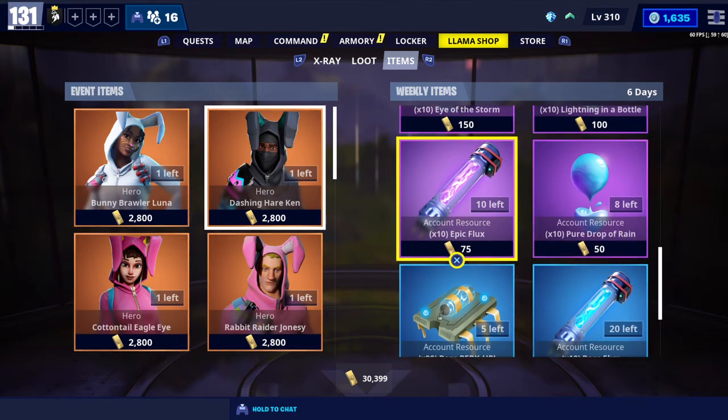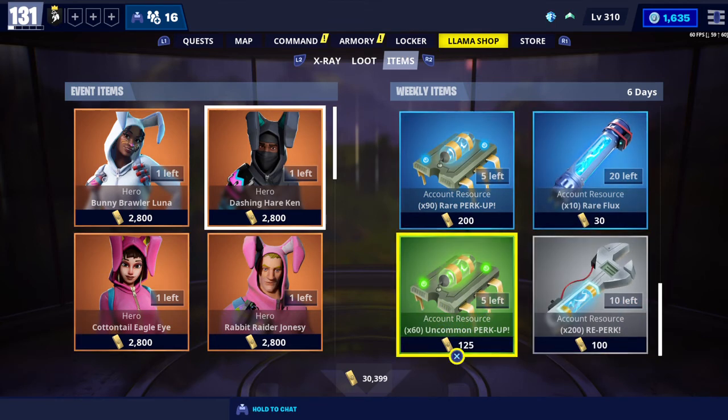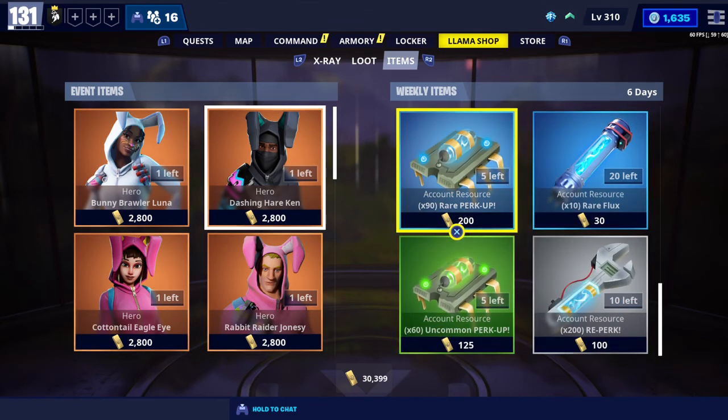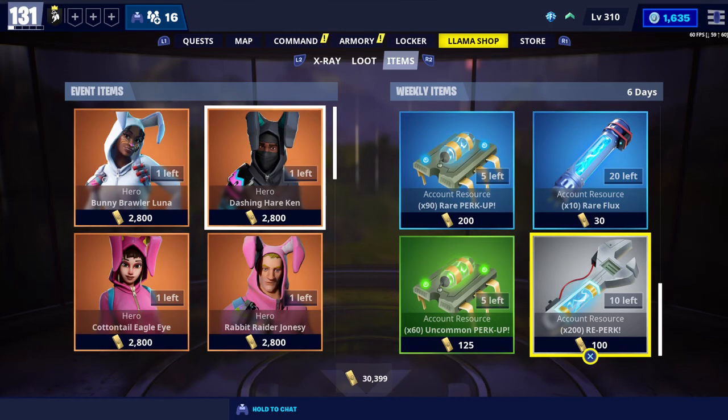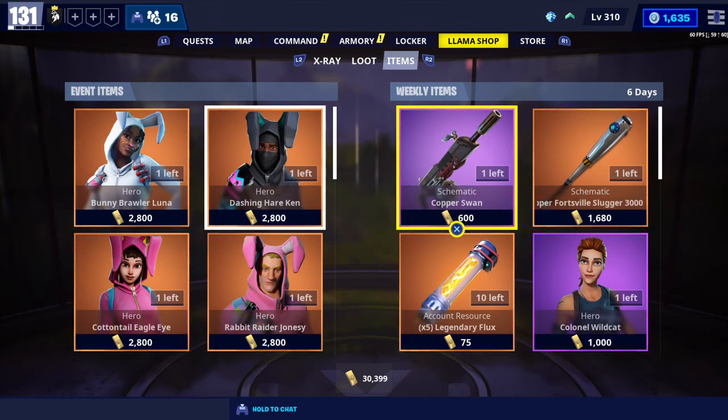With epic flux: if you have a blue rarity item and want to make it purple, you need 100 epic flux. Same thing going from green to blue — you need 100 blue flux. These are used for perks, which is why it says 'Perk Up,' and re-perk is used to change or increase the rarity of a perk.